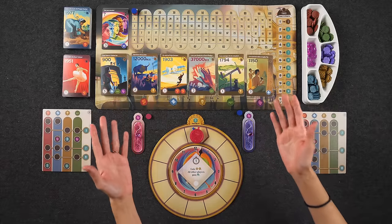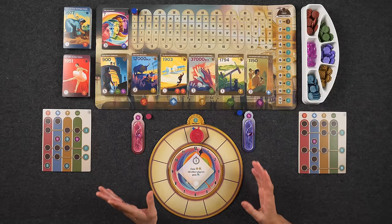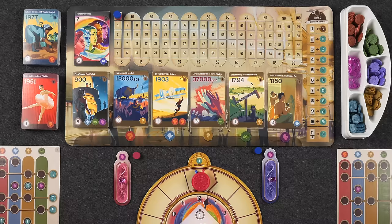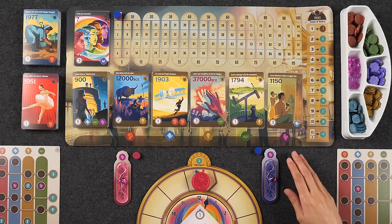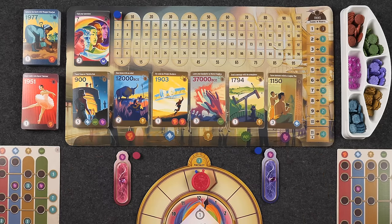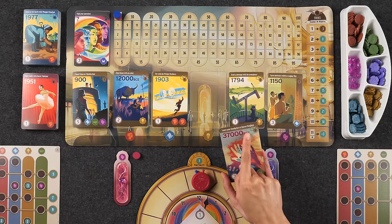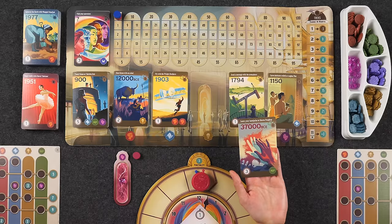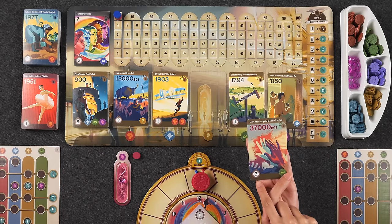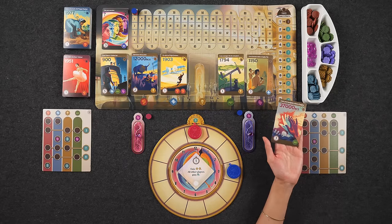Welcome to our departures timeline. We have many different historical events laid out from different time periods, as well as this large clock that determines the timing of the game. Over the course of three days, we'll be building our own trek of historical events. Starting with the first player, on your turn you choose one of six events on the departures timeline — five are always available here, plus the top card in the stack. Each event shows the year at the top and the actual event below.